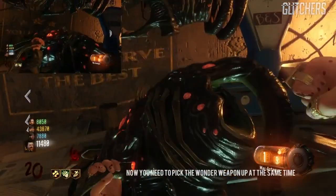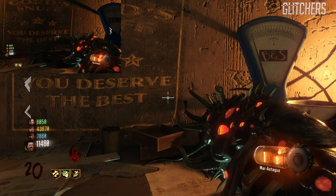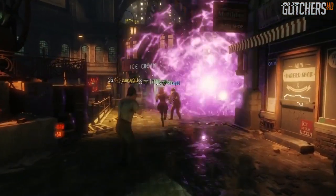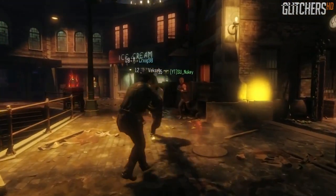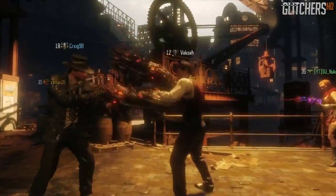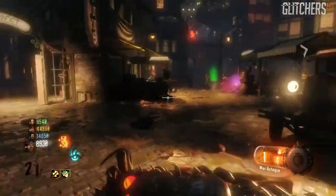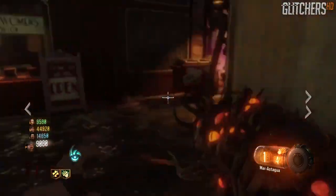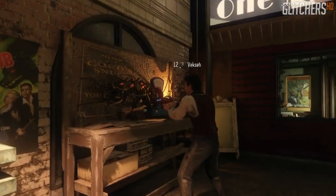So how are we actually gonna go about duplicating this? What you're gonna need is one person at one bench and one person at the other bench at the exact same time. One person is gonna agree to build the Apothicon Servant before the other person — you hold Square or X to build it while the other person's waiting. Right when the bar gets to about the end, you tell the other person to get ready to hold X or Square to build it as well.